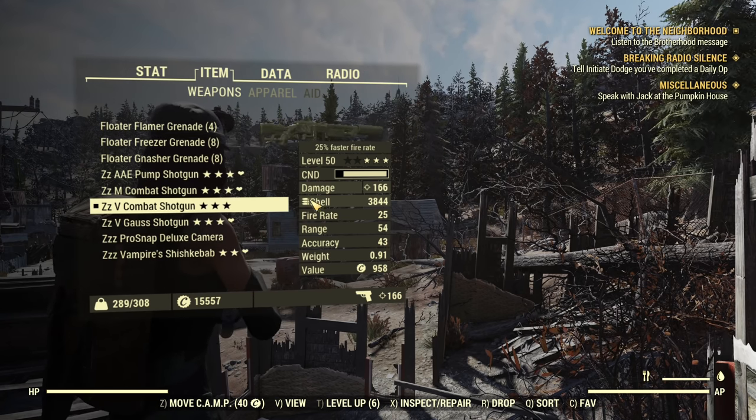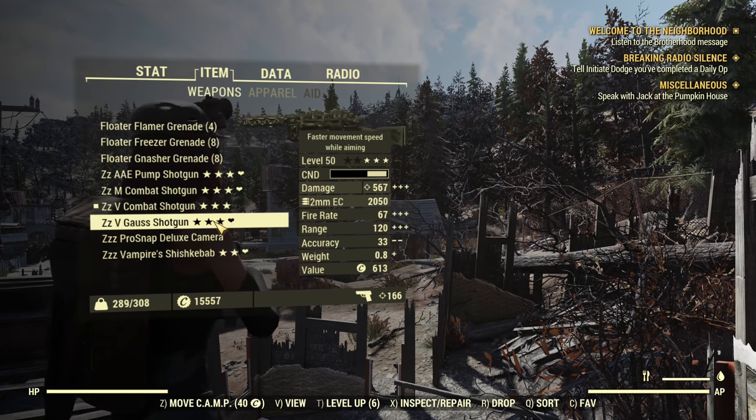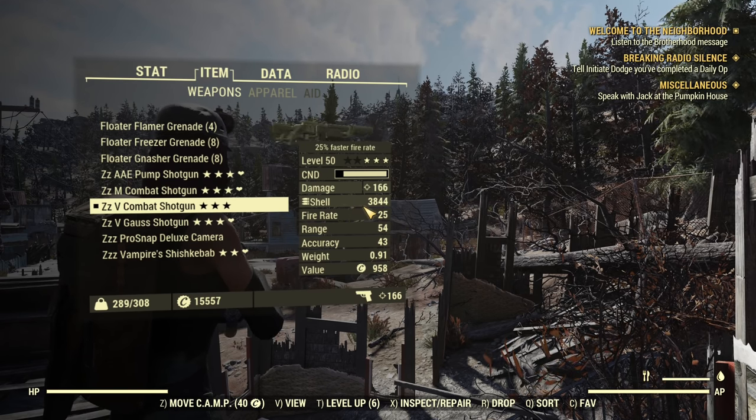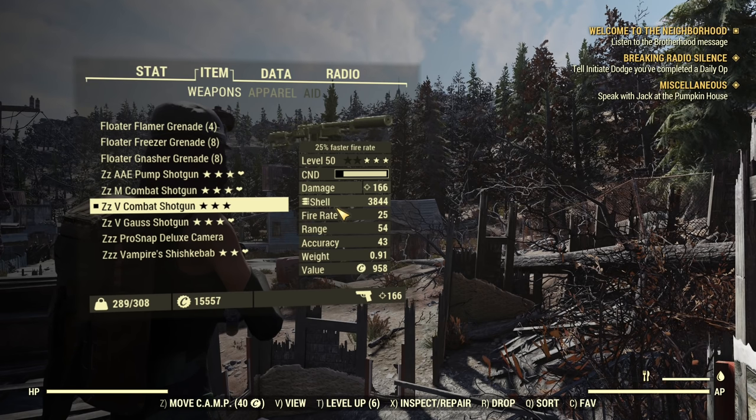Another very obvious difference is the ammo. Combat Shotgun uses regular shotgun shells versus the Gauss Shotgun's ammo type. Regular shotgun shells are way easier to get and much lighter, so that's a huge advantage of the Combat Shotgun.